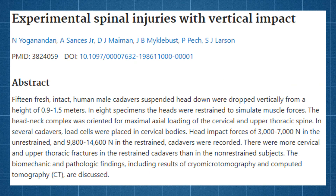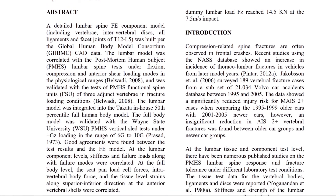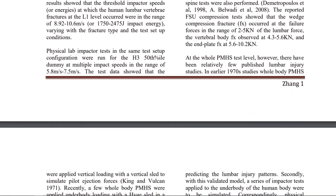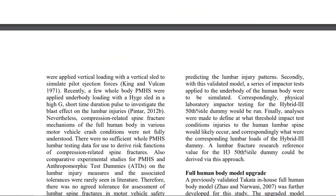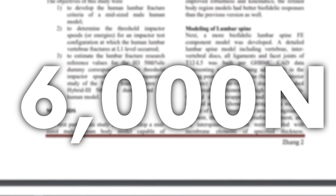Over 30,000 Newtons of compressive force acting directly into the vertebrae is more than enough to cause a spinal fracture. According to a 1986 study into the impact of vertical impacts upon spinal injuries, head impacts of between 3,000 and 7,000 Newtons would be sufficient for upper thoracic fractures. A more recent 2013 study into compression-related lumbar spine fractures gives a better understanding of the lower back, finding that a compressive force of just 6,000 Newtons leads to fractures in the lumbar area — well within the limits of the jump kit.